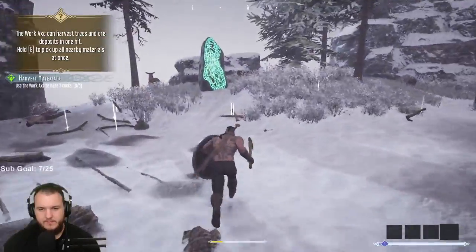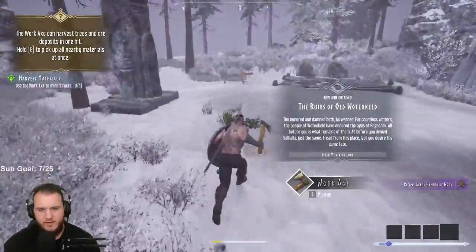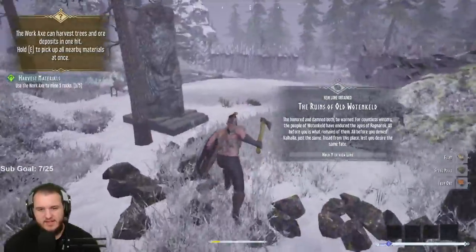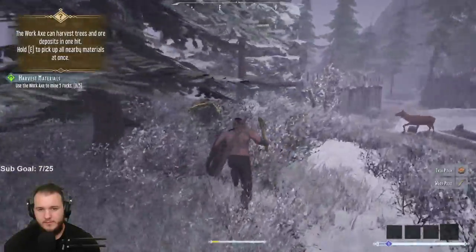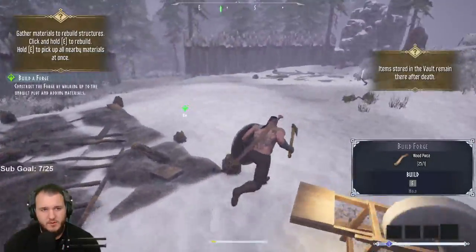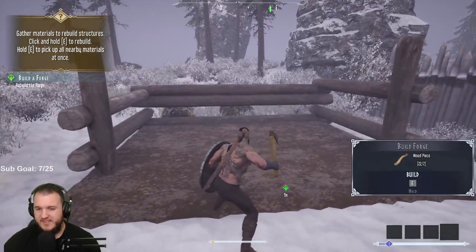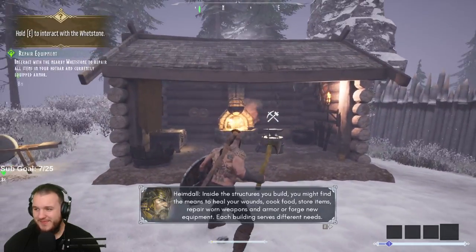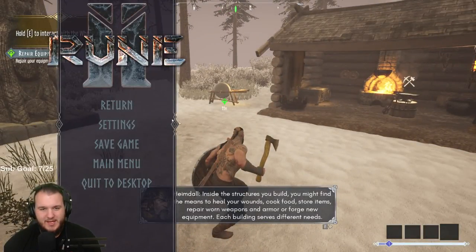The work axe can harvest trees and ore deposits in one hit. Hold E to pick up all nearby materials at once - that's pretty nice. Now we need rocks. It's nice that it's a one-hit and you're good. Press E to rebuild structures. I love that there's no wait time. Inside the structures you build you might find beams. Cook food, store items, repair - looks like it's a tiny bit laggy, I think I'm going to turn off RTX.